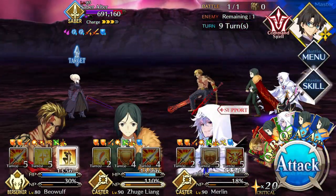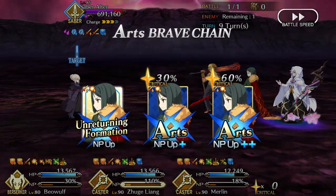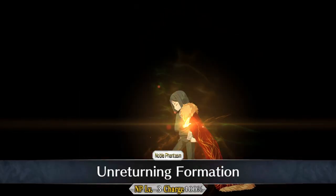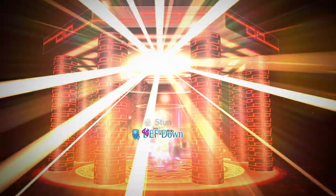His first skill, Berserk, provides a massive 1-turn buff — 30% attack up and 20% NP up when maxed. He also has an NP interlude, which together with his attack stat give him the highest NP damage of any 4-star servant in the game, outclassing many 5-star servants in the process.